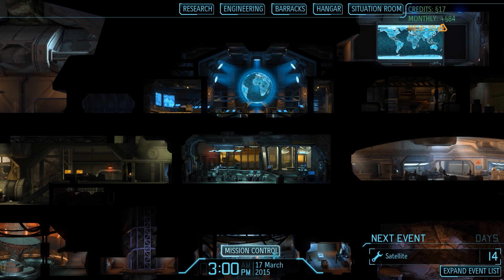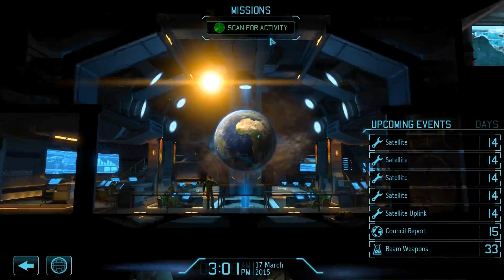Hey there and welcome back to XCOM, my name is Pete. Today we finally complete the first in-game month in our XCOM Enemy Within Iron Man Impossible walkthrough. After completing our very first mission for the XCOM council in the last episode, we now have 14 days left on the calendar in March. We will only run into one more mission and can then scan ahead to the end of the month and our very first council report.